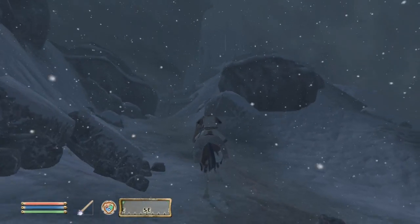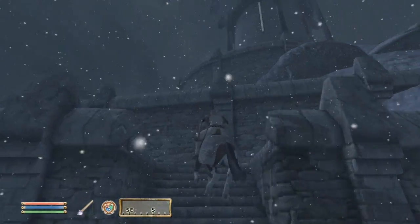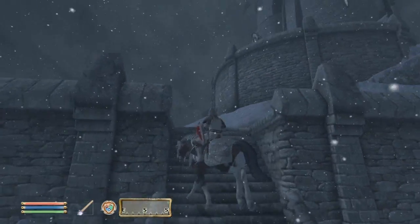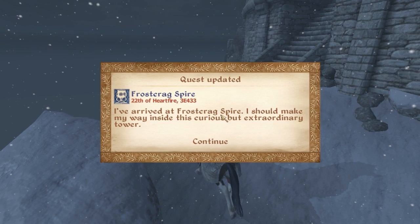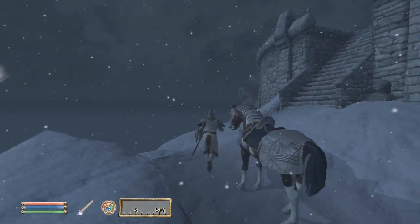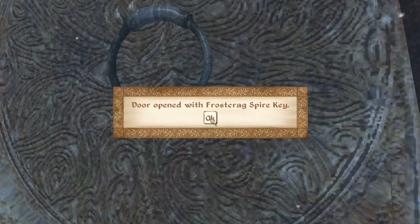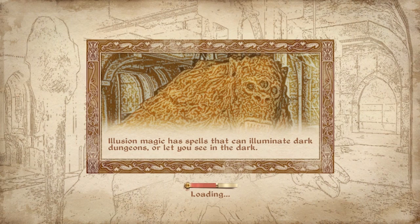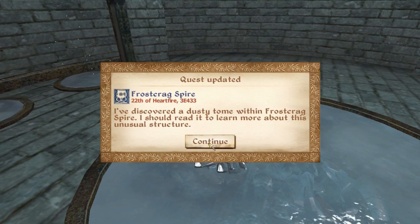I'm going to have to leave this travel time in — normally I cut it out. But as I make the approach to my newfound home, it sort of comes out of the darkness. I've arrived at Frostcrag Spire. I should make my way inside this curious but extraordinary tower. Stay here, horse. This place looks crazy. The door opened with a Frostcrag Spire key. Autosaving. I've discovered a dusty tome within Frostcrag Spire, and I should read it to learn more about this unusual structure.